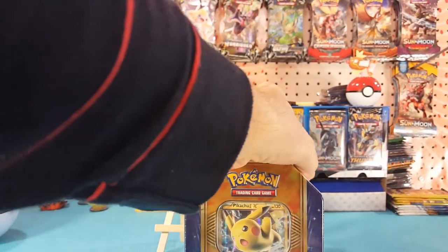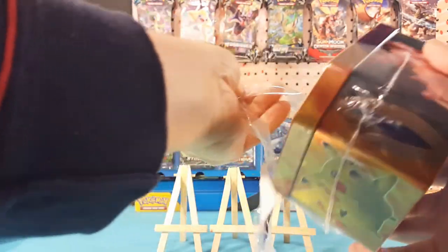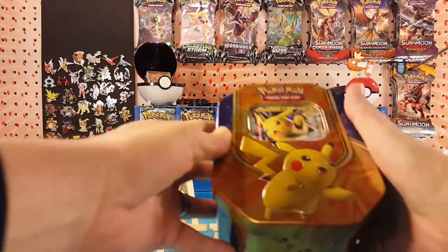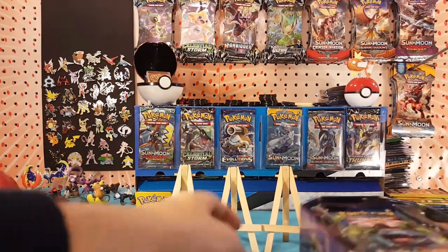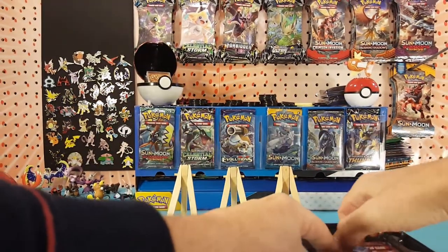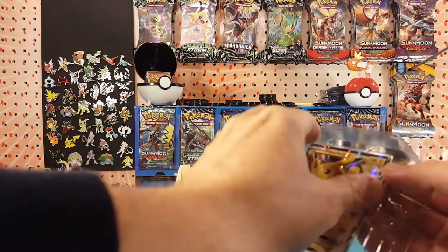This is one of the clearance tins at Walmart, so there's a good chance you can still pick one up at your local Walmart. Inside we have the Pikachu EX card, two packs of Evolutions, a pack of Steam Siege, and a pack of Fates Collide.